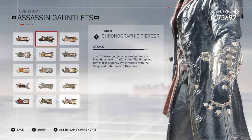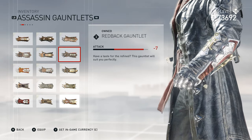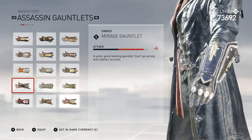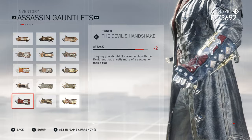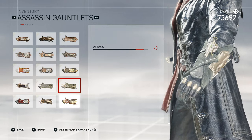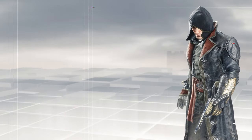Moving on to the assassin gauntlet. The two DLC ones: Nautilus Gauntlet and Chronographic Piercer. Then the normal ones: Leather Gauntlet, Hardened Leather Gauntlet, Reinforced Gauntlet, Redback Gauntlet, Royal Gauntlet, Industrial Gauntlet, Black Leather Gauntlet, Mirage Gauntlet, Iron Death Gauntlet, Assassin Gauntlet, The Devil's Handshake, The Chimera, and the Legendary Assassin Gauntlet. The DLC ones are the same in terms of attack, however these are level seven so you can equip them early on.